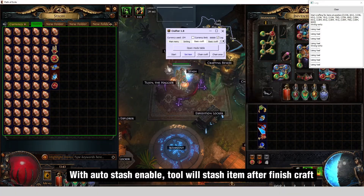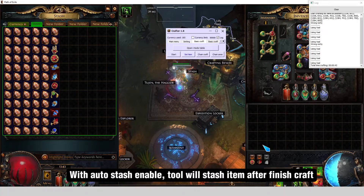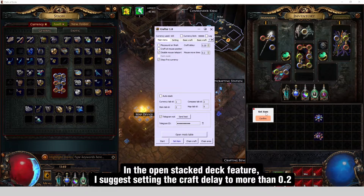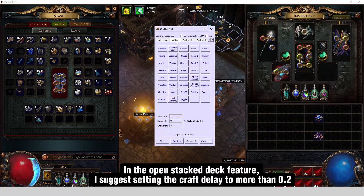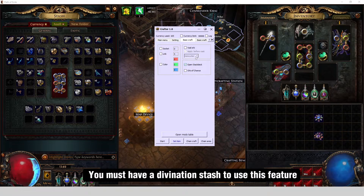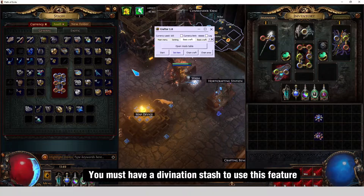With Auto Stash enabled, the tool will stash items after a finished craft. In the Open Stack Deck feature, I suggest setting the craft delay to more than 0.2. You must have a divination stash to use this feature.